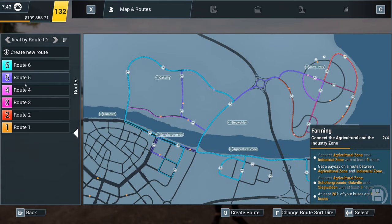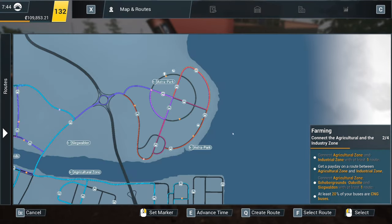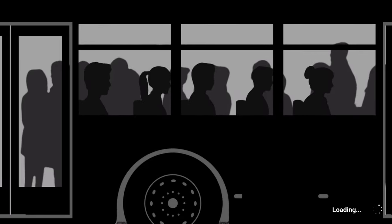Now, have we got any spare buses? We've got five routes with buses on already — own buses five. Yeah, so we need another bus. How on earth are we going to make it a CNG bus? I don't even think we can. Right, hang on. Where are we? Let's just fly to the bus dealership.